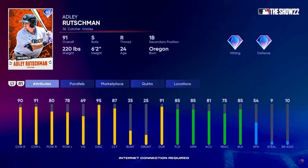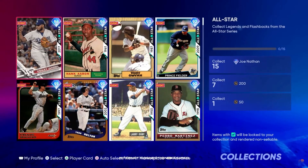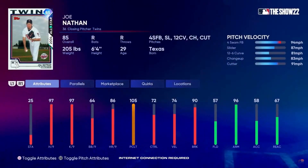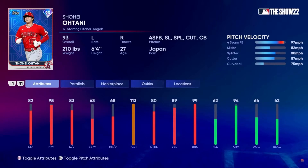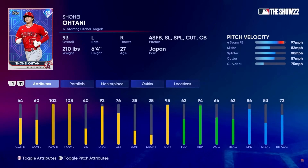Here's Adley Rutschman's attributes — a very solid switch-hitting catcher, better than I was expecting for a 91 overall. For collecting 15 all-star series cards, you can get an 85 overall Joe Nathan. There are a lot of smaller collections available right from day one. Here's our first look at Shohei Ohtani's live series card attributes — we see the pitching attributes and then the hitting attributes: 102 contact, 105 power versus each side. I love it.